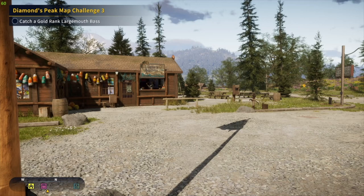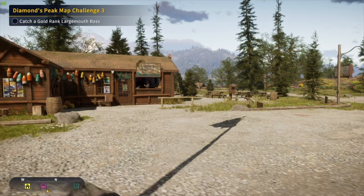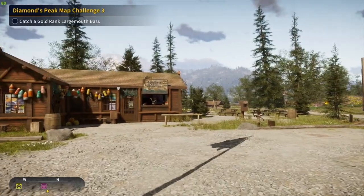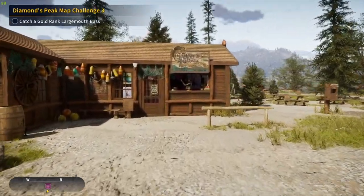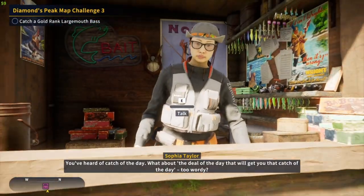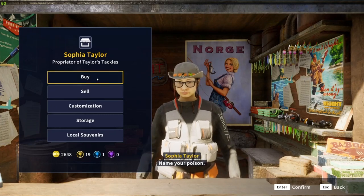Welcome back to another Call of the Wild: The Angler. For new players, this is Golden Ridge Reserve. I just wanted to show you the store — you've heard of the catch of the day, what about the deal of the day? That will get you that catch of the day too. Ready? Name your poison.